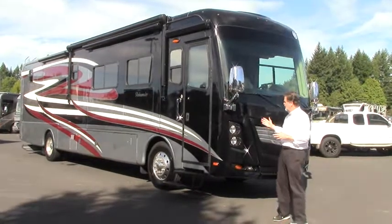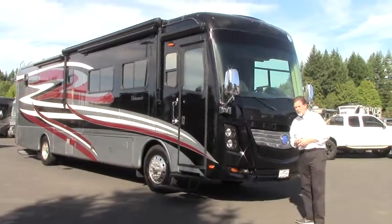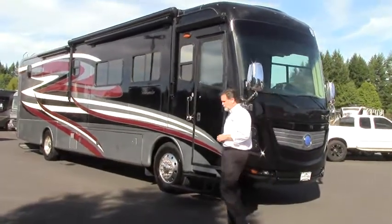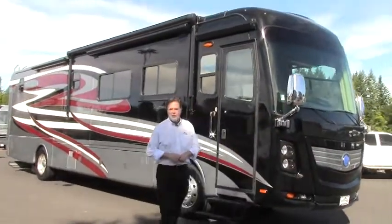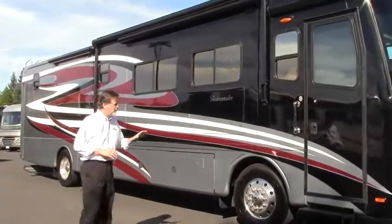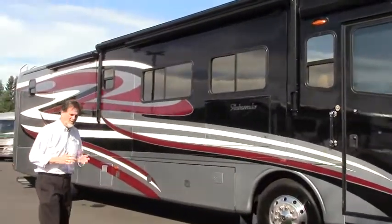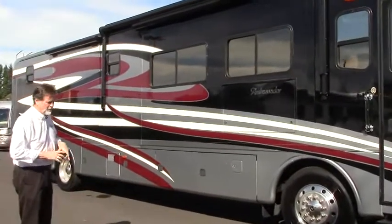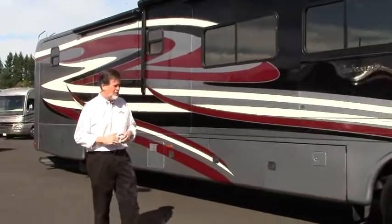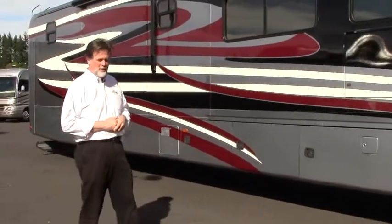We're going to take a few minutes to review this latest arrival. This is a 2014 Holiday Rambler Ambassador — the 40 DFT floor plan, and we'll get into that in just a few minutes. I have the slides all in the coach right now so you can get a good look at it. Just a handsome looking Class A diesel pusher. This is a max force diesel — it's got 350 horsepower, so it's got plenty of strength to get you down the road and up the hills very well.